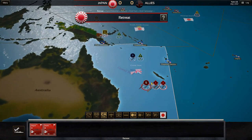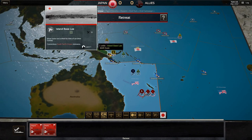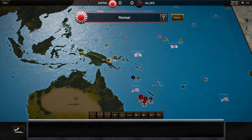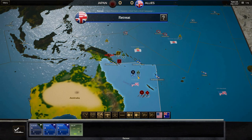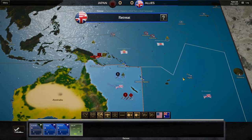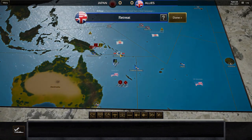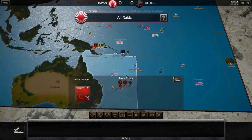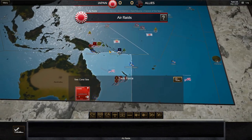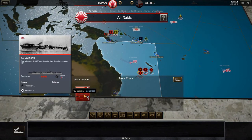We need to retreat the patrol ships and the raiding ships to appropriate docks. I'm going to send them here to Lei. We also have to retreat the Americans — we'll send them to Guadalcanal so we'll still have some units there just in case. Don't think that just because we've got units here at the dock that we control this sea zone — we don't. The Japanese clearly are in control of the South Pacific sea zone.